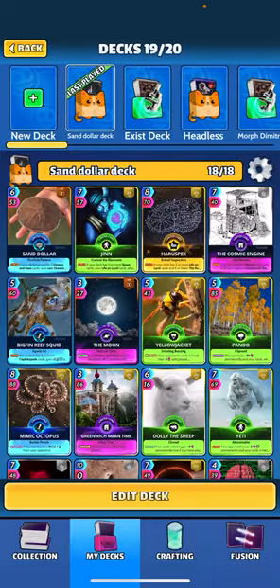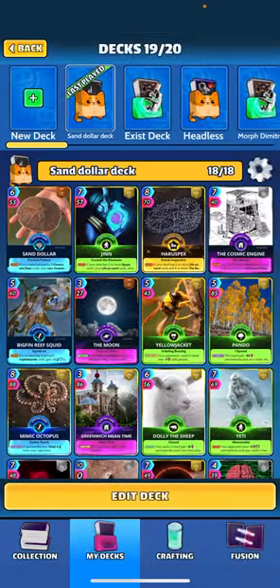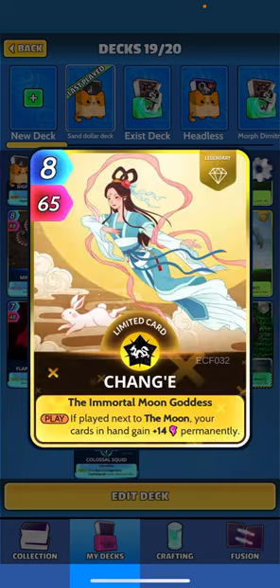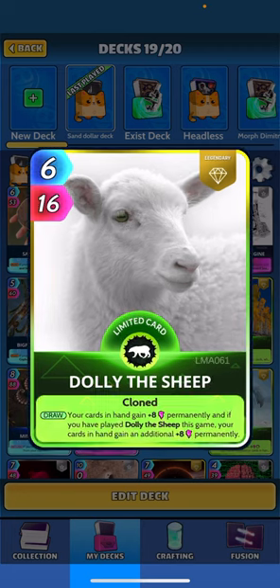We've got the Moon in this deck along with the Chang E and REM Sleep combo. REM Sleep - if you've played the Moon this game, your cards in hand gain plus 22, cost plus one perm. Chang E - if played next to the Moon, your cards in hand get plus 14 perm. So again, more permanent power there.